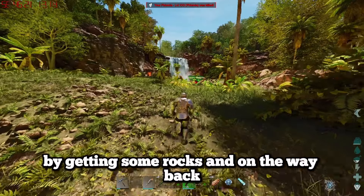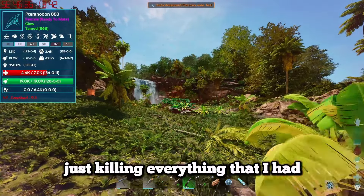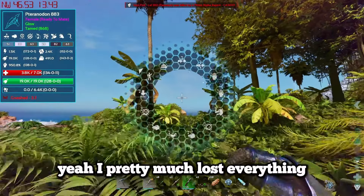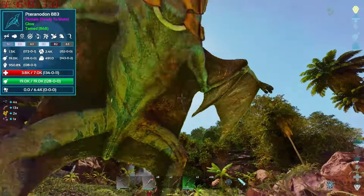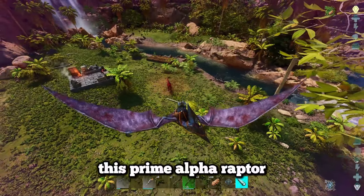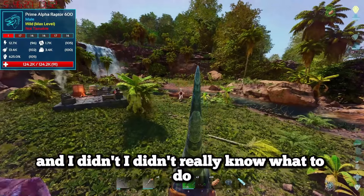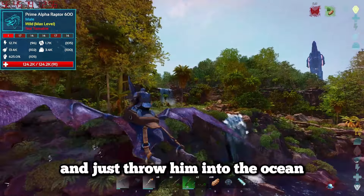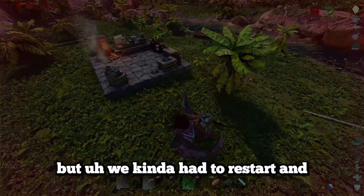I went to gather some more resources and on the way back there was some deadly creature just killing everything - I pretty much lost everything. Luckily the prime alpha raptor didn't really care about my pteranodon. I didn't really know what to do so I decided to try and lead it off the cliff and throw it into the ocean - that was the best I could do, but we kind of had to restart.